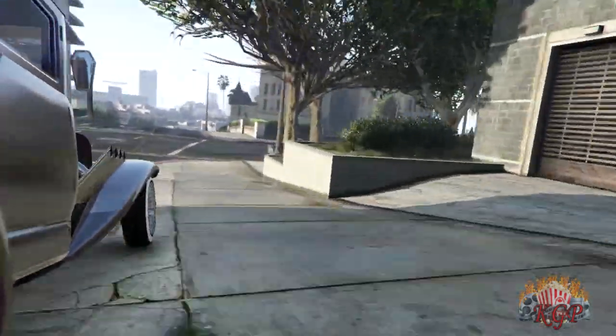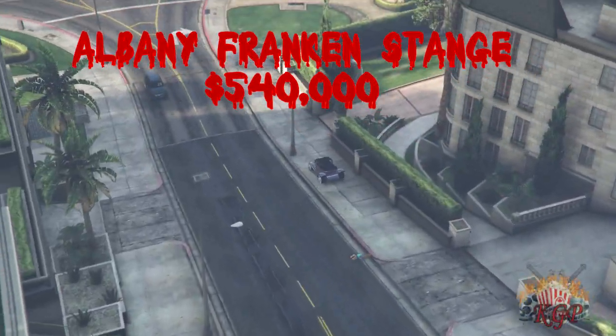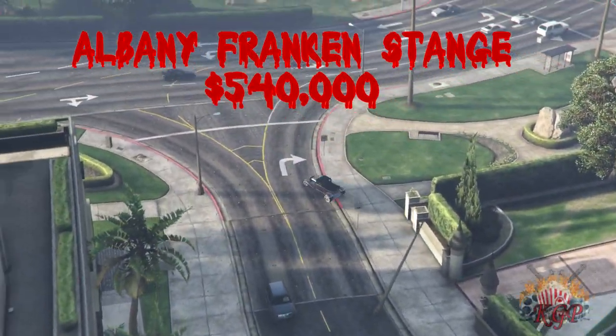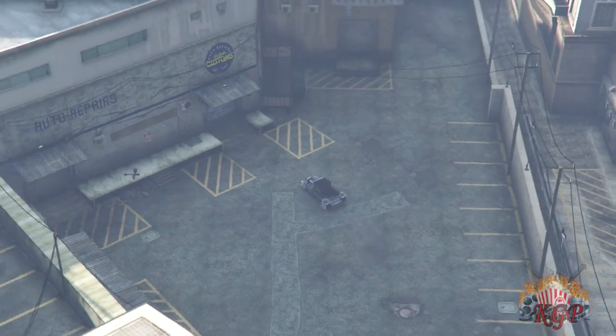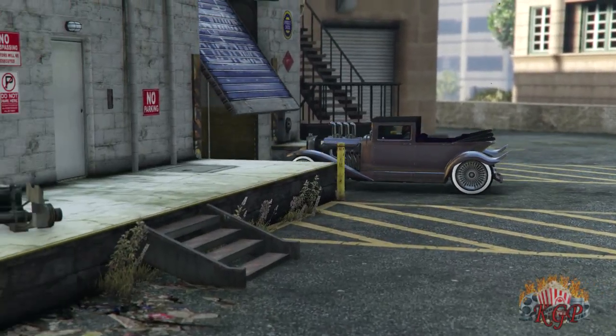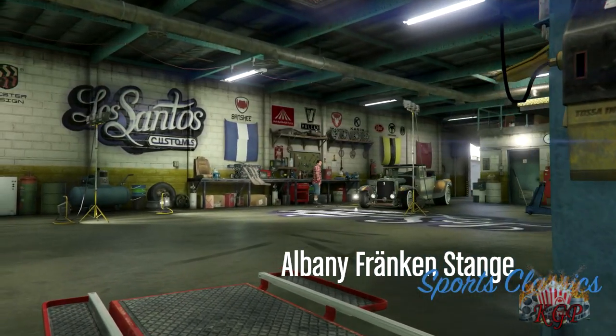The second vehicle is the one that I love personally — the Albany Frankenstein. This one is priced at $540,000, while the other one sells for $666,666. Same thing here, they have four different wraps on it, and they're actually a lot nicer looking than the original Hearse we just saw.